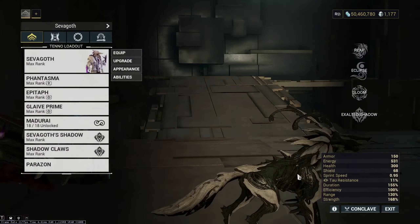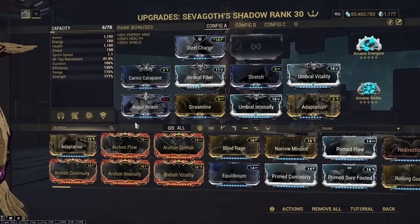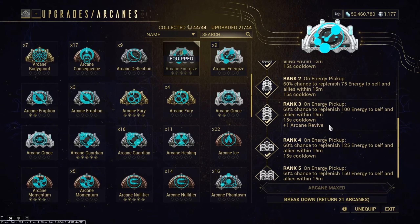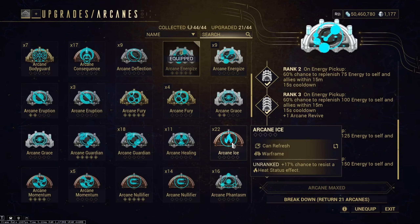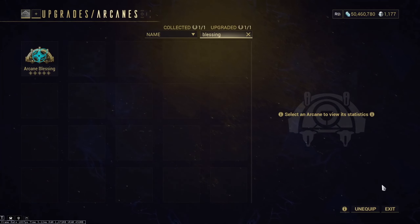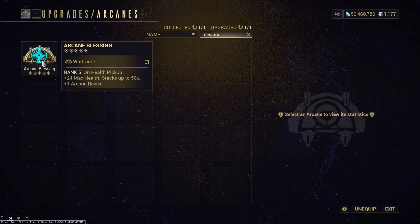Speaking of the shadow form, this was the build I was using on the shadow. I was using Arcane Energize instead of Arcane Blessing for a few reasons. Arcane Energize helps me keep my energy up on my main Sevagoth, and Arcane Blessing isn't as great as it seems. Anytime you die in your shadow form, you lose all of your stacks on Arcane Blessing. And you don't have any form of DR unless your Eclipse happens to be giving you DR, which isn't very likely, so you will just randomly get one-shot and lose all your stacks.